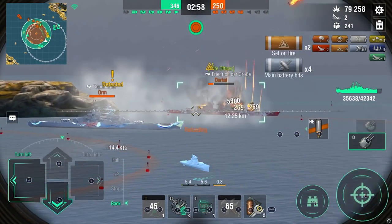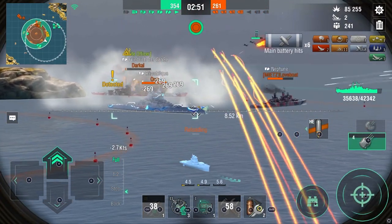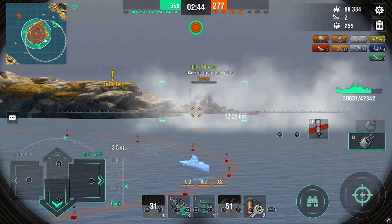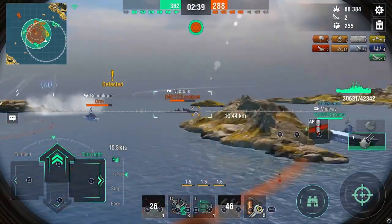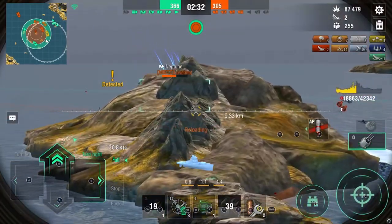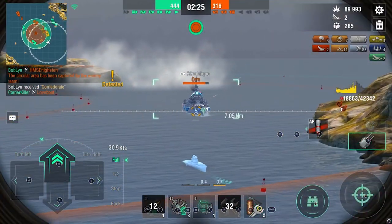We've got a République, FDG, and Neptune — we don't want to give too much broadside to that. The FDG is pretty much going down on a double fire with no way out, but he gets his damage control up at the last second, so I fire an AP salvo since I'm going to use AP for the Neptune. This is where you have to be really good at swapping ammo types, because using the wrong type in clutch situations can be very, very detrimental.